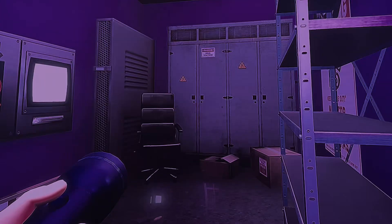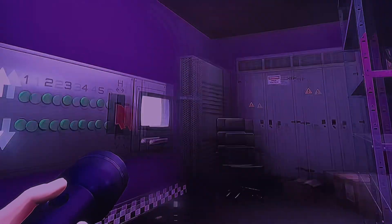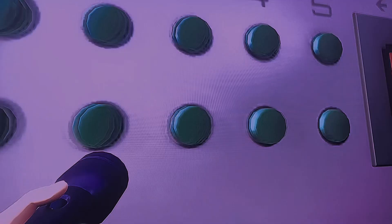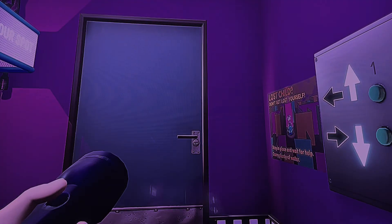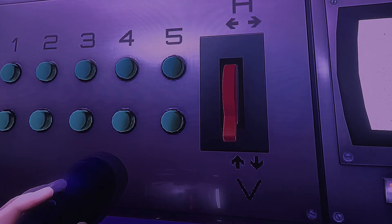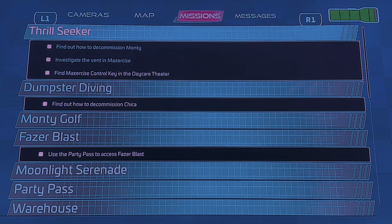Welcome back to another video of how to beat Security Breach. We just left off at the major size area and got a button here. We got that little button which gave us the mission to go to the Fazbear Theater to find a pass or a control key, so we're going to do that — follow me.